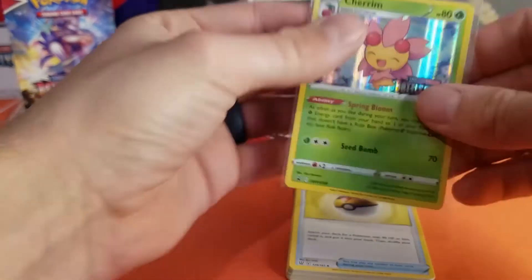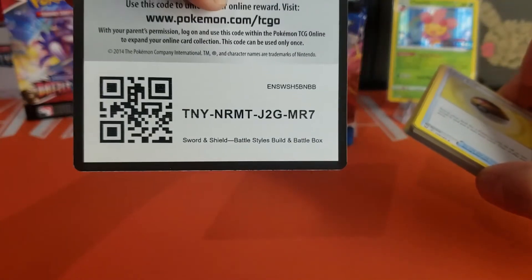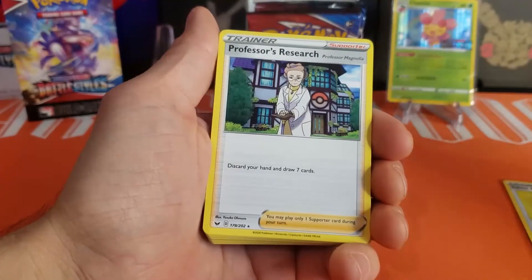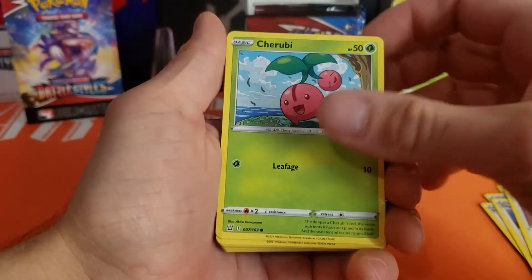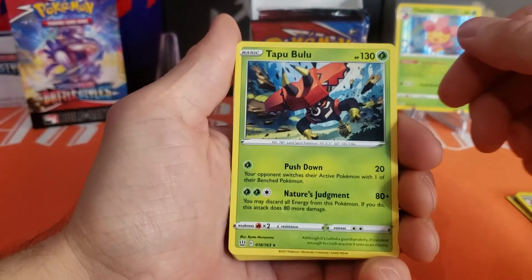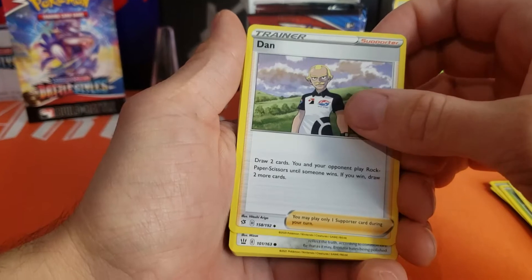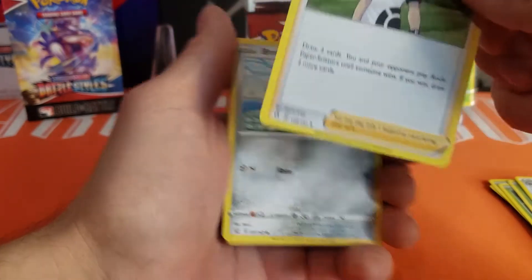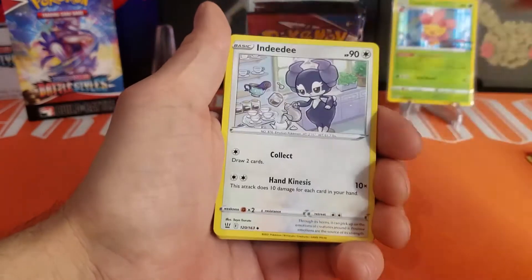I didn't do a lot of research on this set, so I apologize if I sound misinformed on some stuff, but I'm pretty excited for it. Here's the Battle Styles Build and Battle box contents — it's set up to help you make a deck. We've got a Level Ball, Professor's Research, Hop, Opal, a Drompa, and a really interesting card called Dan: you and your opponent play rock paper scissors until someone wins, and if you win you draw two more cards. I've never seen a card like that — let me know in the comments if there are others like it.